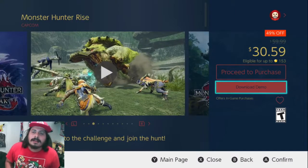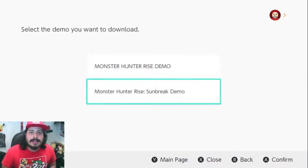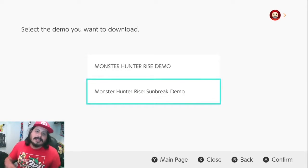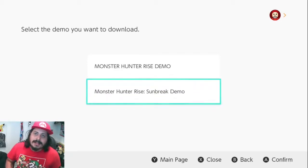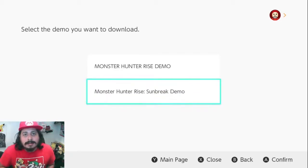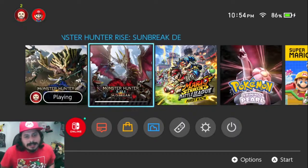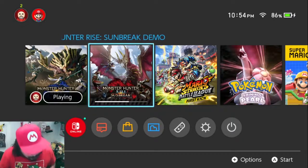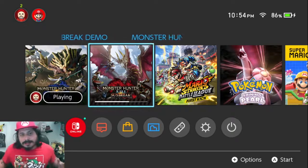So you click on 'Download Demo,' and right there you see Monster Hunter Rise Sunbreak Demo — that is what you want to click on right there. After you click on it, boom, you will be downloading Monster Hunter Rise Sunbreak the demo. Hope this helps, because I was looking for it and had a hard time.